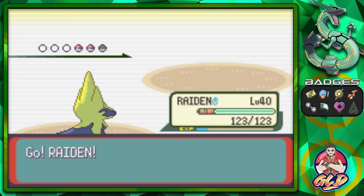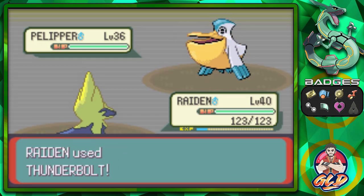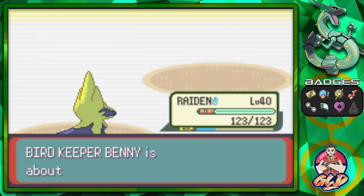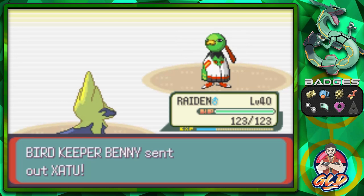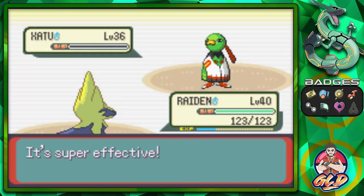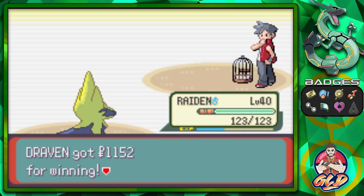Raiden comes in against Pelliper and we go with Thunderbolt — Pelliper defeated, just like that. Then comes a Xatu. Raiden, take it from here. I actually captured a Natu off-screen and I'm thinking of capturing the evolved form Xatu rather than evolving it. Raiden takes out Xatu and that should be the last trainer.